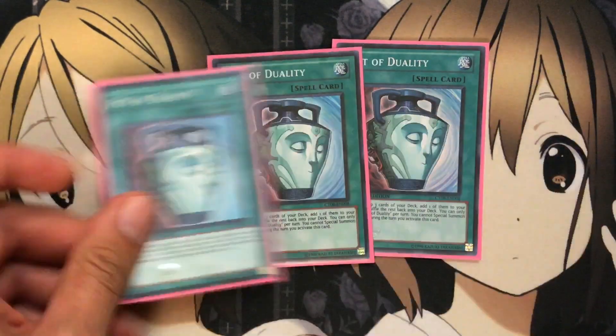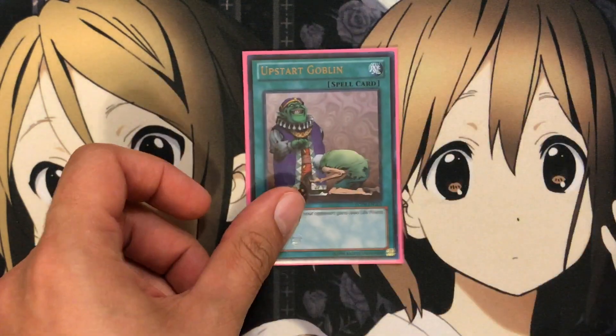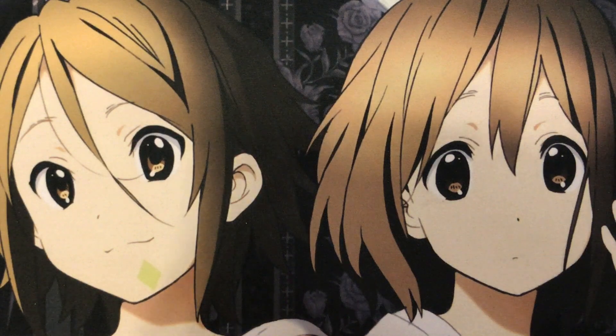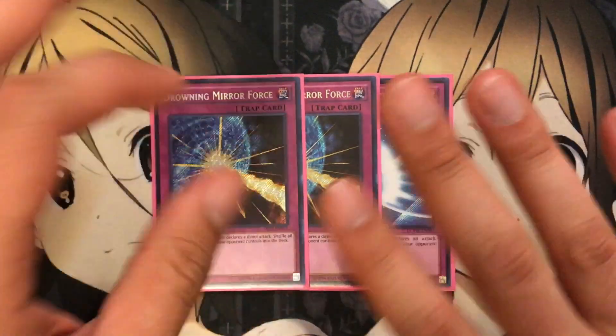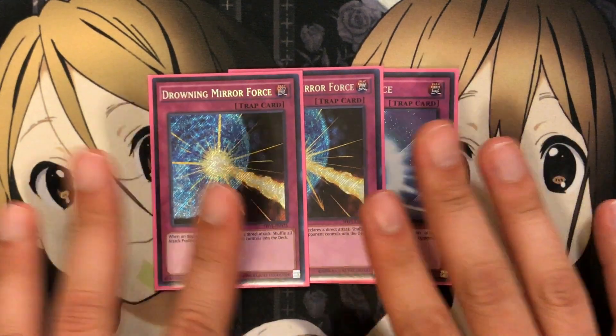Same goes for Pot of Duality — three of those. No special summoning with this deck whatsoever; all of it takes place during your opponent's turn, so pretty standard there. Same with the one Avarice Stardust Goblin and the one Day of Peace, just for more draws — Day of Peace especially so you don't have to waste any of your hand traps the next turn and you'll still get your placement of the Spirit Message. As for traps, I wanted to run three Drowning Mirror Force, but I only have two, so I substituted in one Mirror Force just for the direct attack. Shuffling back takes a lot of resources out of your opponent, and if they go into one direct attack and they don't see this coming, that can hit a lot of their resources and leave them unable to make a comeback.